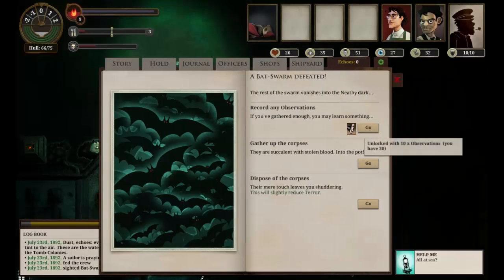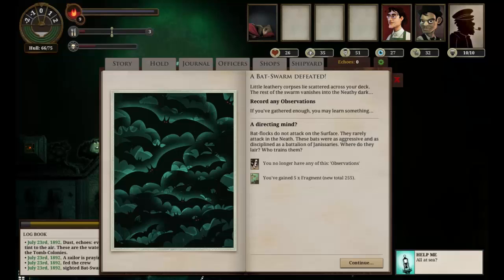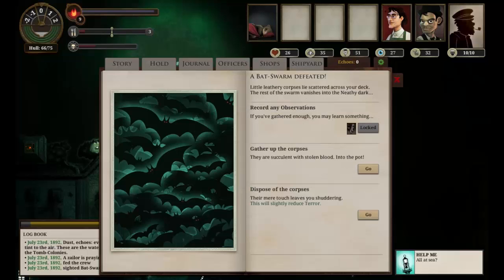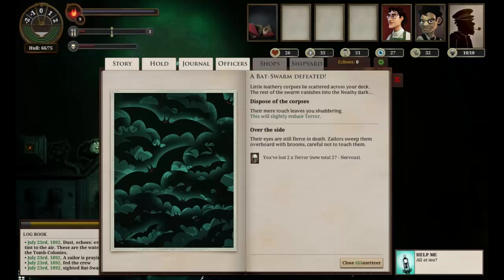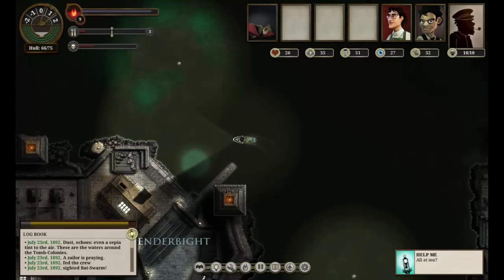We have 30 observations. We no longer have any observations — we've gained five fragments, so that's good. Now let's reduce terror, because we're near port. We'll buy some food. We've lost two terror. All told, not bad. So let's just get in the dock and see what we can do.